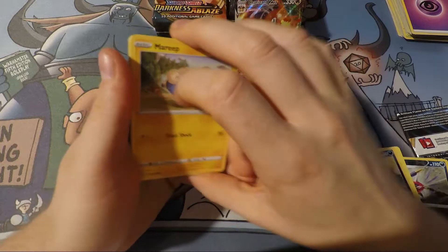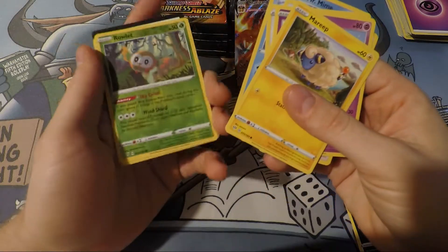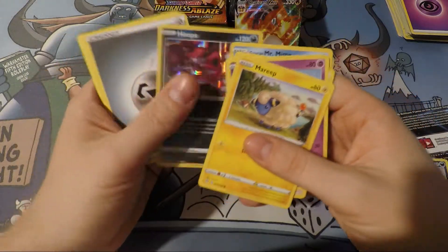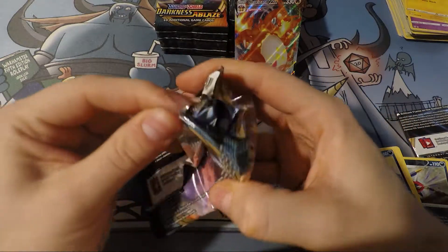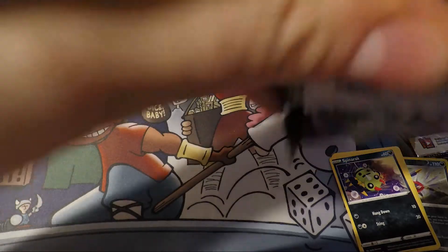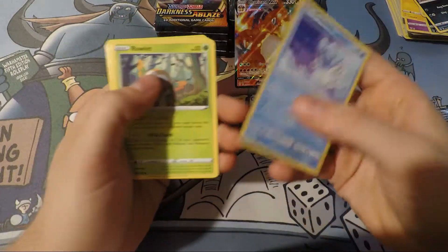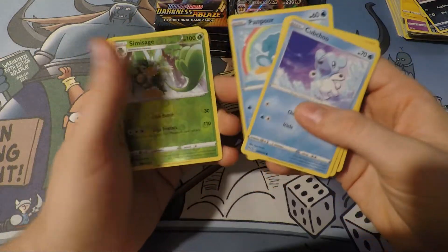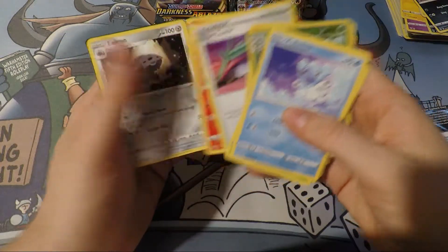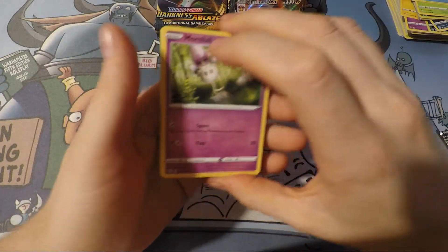All right, I guess we can go home now. Rowlet or reverse holo foil? Hoopa. Hoopa. Some great pool so far. Watch the rest of the box be trash. Oh, Digglett. That's kind of cool. Cloyster. I wonder if we could get a regular V of Charizard. Now that would be fire.